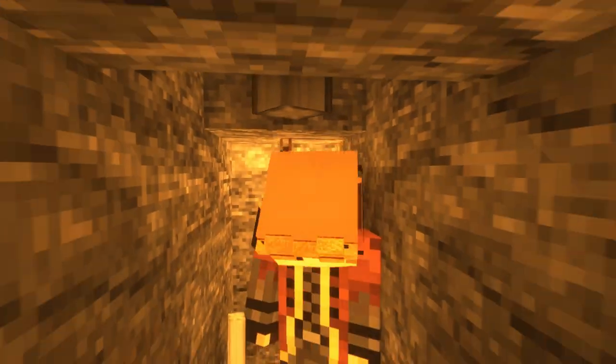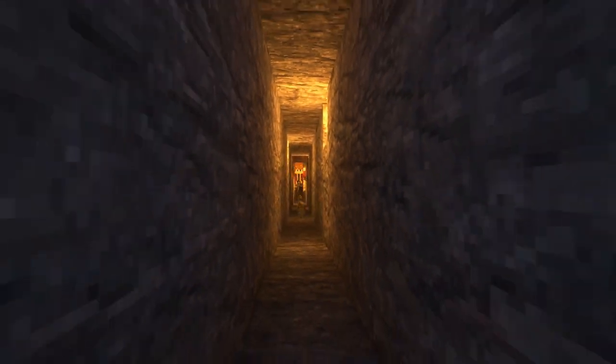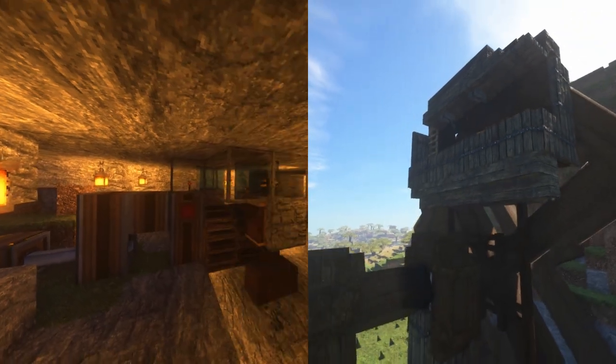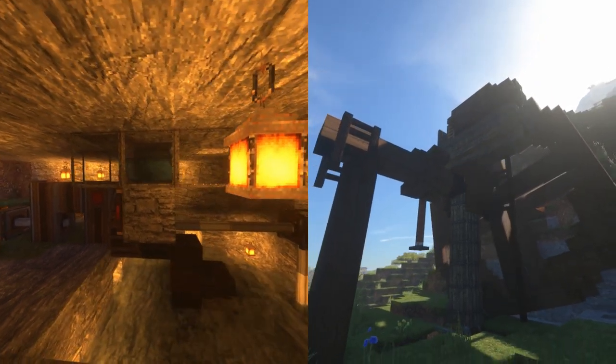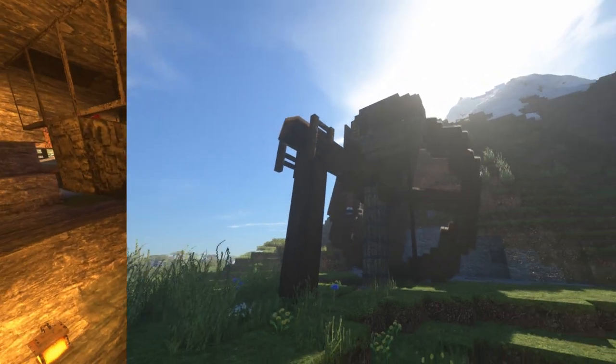Now we have to take care of the functional part of this build. To do that, we need to pass the shaft all the way around so that it can reach the rope and pulley. Now I just have to get the shaft through this horizontal passageway and then up through a vertical one. Once that's done, we can test out the rope and pulley. Let's watch the rope and pulley in action and compare that to the mechanical side of things. We can see how the pistons retract to allow the water to flow onto the water wheels. Now that this works, the next step is to add water to the outside part to make the large water wheel look functional.